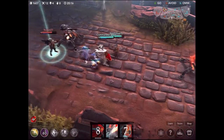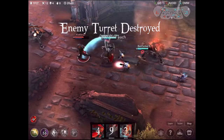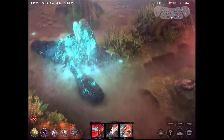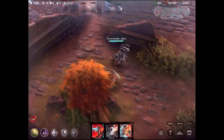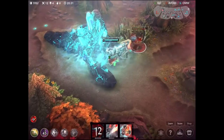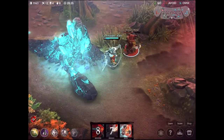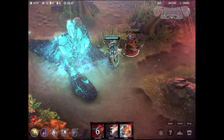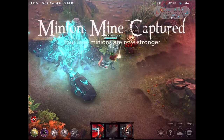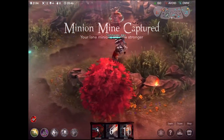Heading back into lane - this turret is basically done on health. I was thinking the enemy could sit by the turret and back but we're not going to let that happen. He gets cancelled and we also take that turret, putting us at around 2,000 gold. Before heading to the shop we're going to take out the minion mine. We want to wait until the very end to use our Bloodsong ability because it builds more stacks - I believe the stacks are just from our own attacks, though I'm not completely sure.